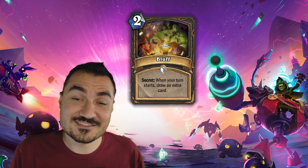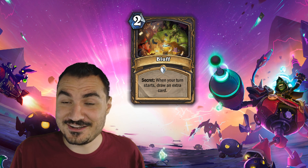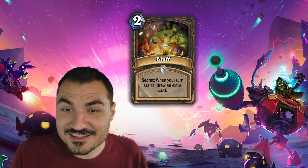Bluff — more secrets. It's a 2-mana rogue secret: when your turn starts, draw an extra card. Look at that — it's literally a cycle. If you have nothing better to do, you bluff, and sometimes that does the trick.